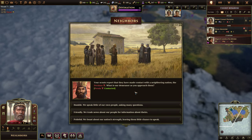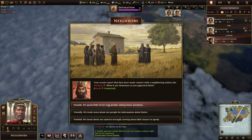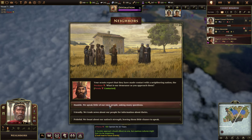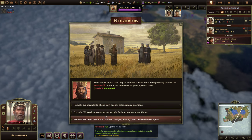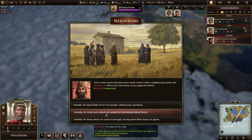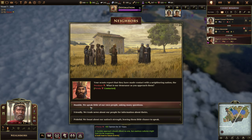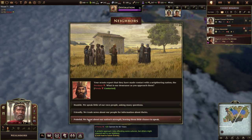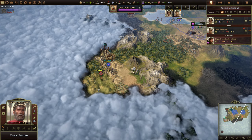Our scouts report contact with the neighboring nation, the Persians. Our demeanor options are: Humble — we speak a little about our own people asking many questions, plus 40 opinion; Neutral — approach to offend no one but cautious cultures might find it suspicious, plus 20 opinion; or Friendly — trade news about our people for information about theirs. Cyrus is going to be aggressive, so I think we want to say Humble. Now we can end the year.